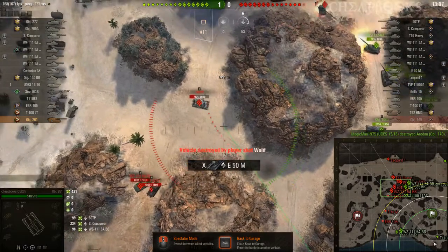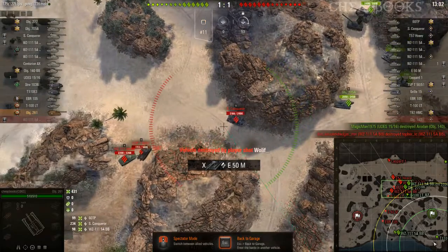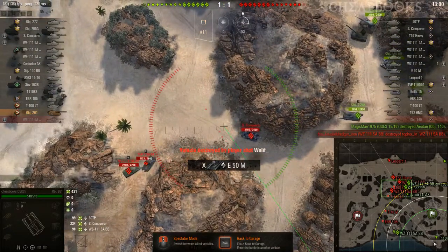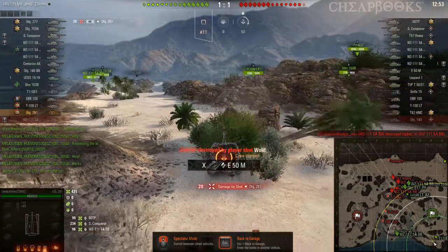You can see we've got enemy unicums with superior positioning. They all play in pairs, which is another unicum tactic — for example, you get in front of your ally to protect him, protect his gun mantlet.